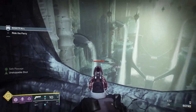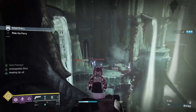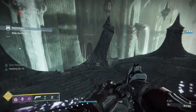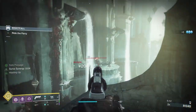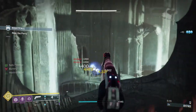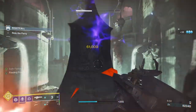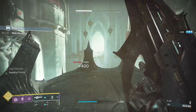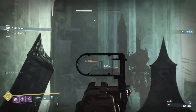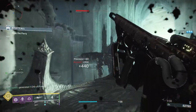Once you've taken out those two Champions, I normally use Lucent Finisher to finish one of the Barriers — that gets me Heavy ammo and keeps me topped up. Now what I'm doing is you don't have to kill all these guys, because you're moving and their shots might hit but their grenades won't. Make sure you take out this Shrieker quickly. Once the Shrieker is down, you'll have two Acolytes — one left, one right — make sure you take them out and then get off here.